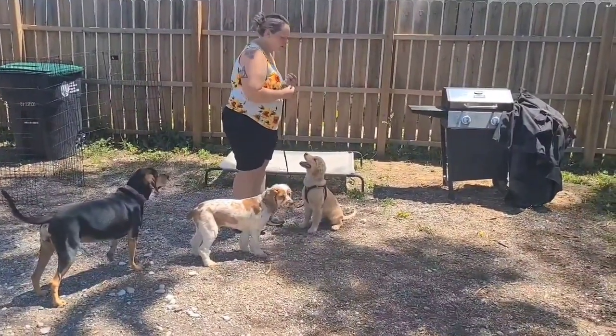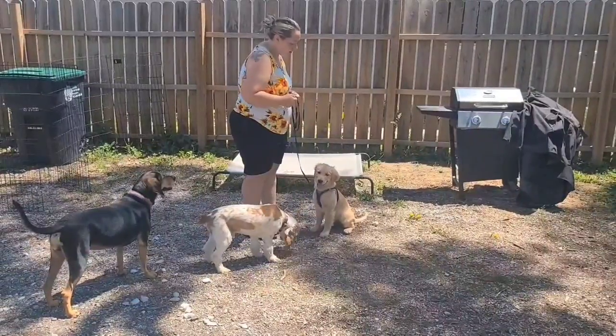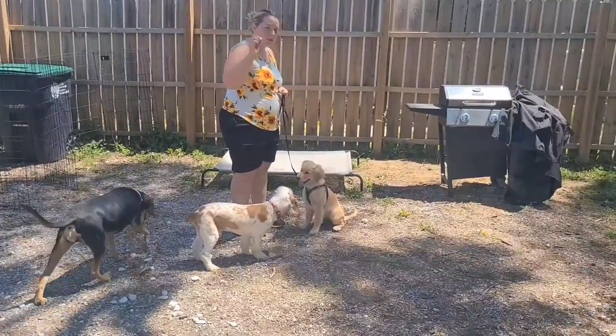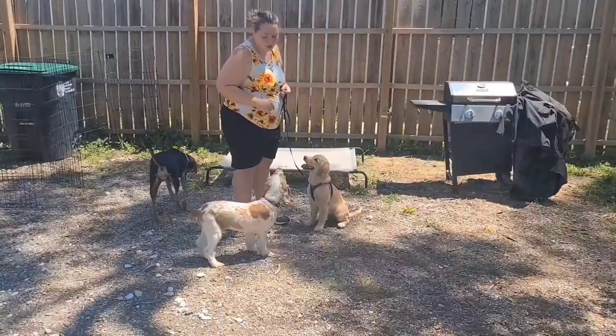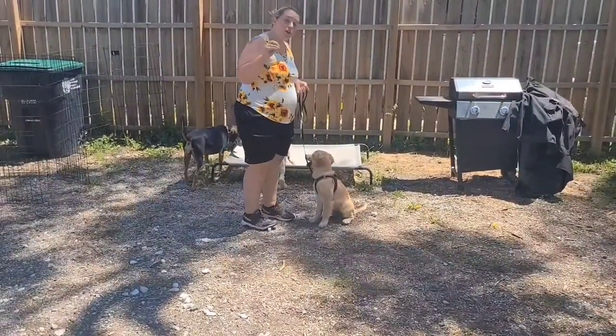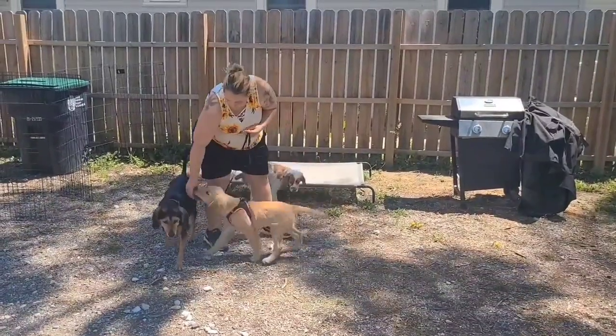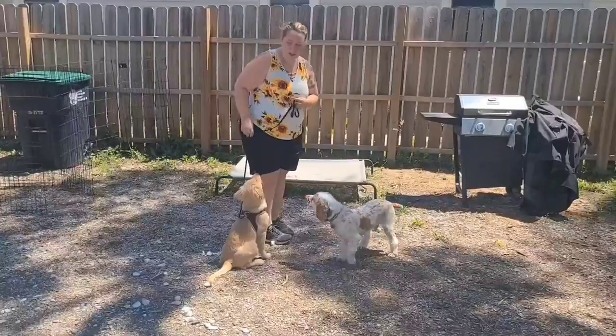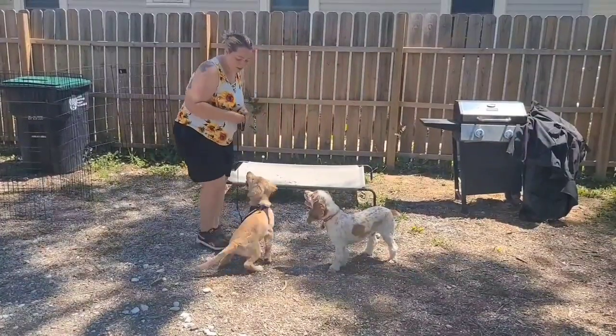So for loose leash walking, she is on the right side. If she starts off in front of you, no problem. You don't even have to have a treat in your hand — it's here. You're going to lure her back with your hand. Ivy, sit. Good. So just like that, I'll do it again — it's here.